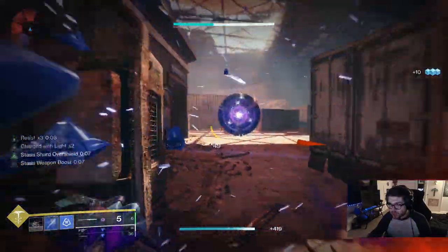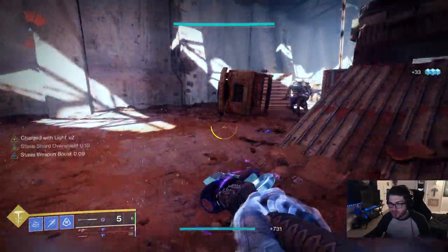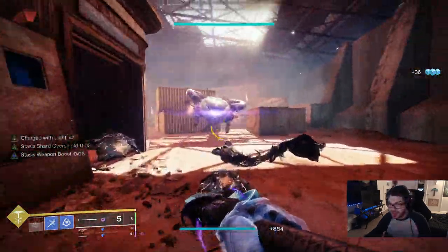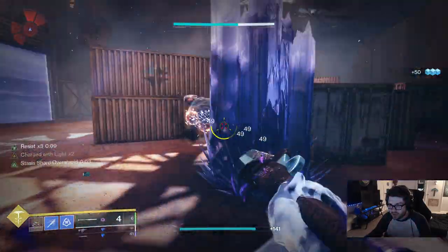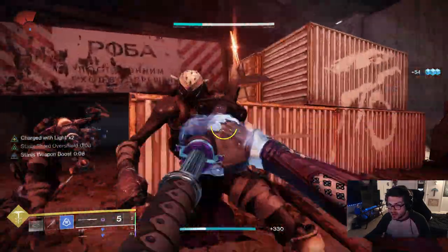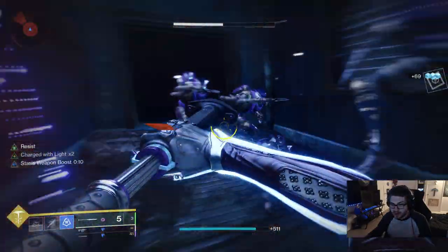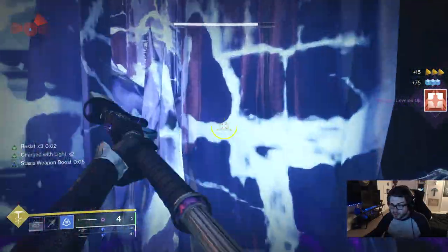If you really want to play a very, very tanky build, especially with the Hunter and just chain grenades everywhere like a Titan, this is 100% the build you want to play. I know Void 3.0 is the go-to right now for almost everything because it's the new thing and it's really, really good. But honestly, I feel like once this catches on, Renewal Grasp is going to be literally one of the best. And as you saw earlier on that Shank fight, I got my grenade energy back because I suppressed it, which is really, really cool.